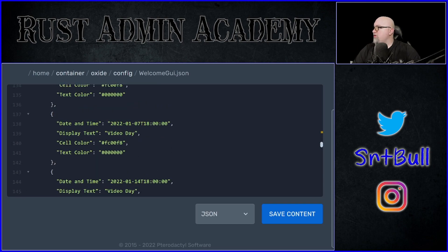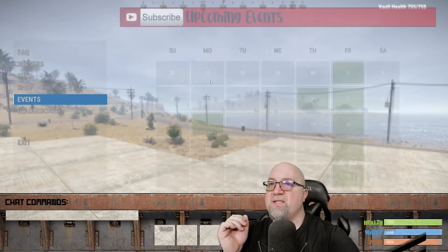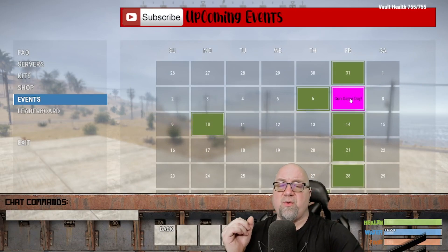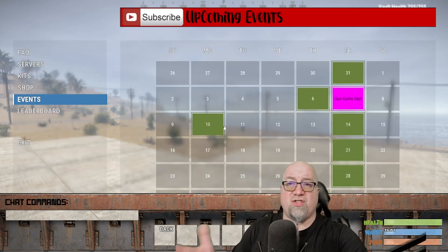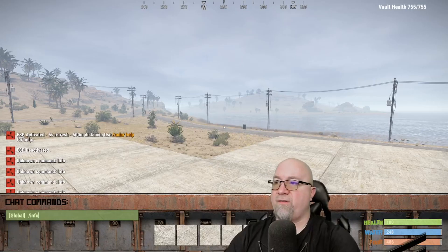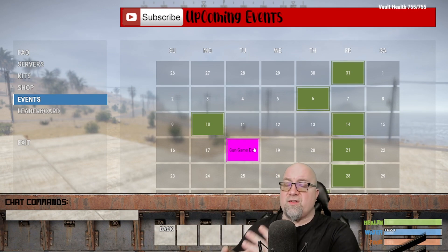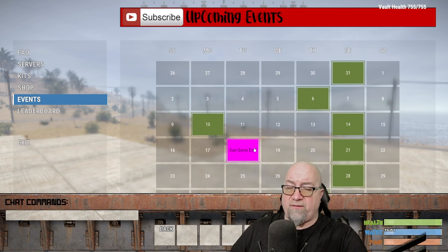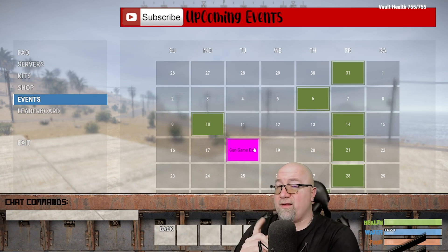Let's change one of these events to 'gun game day' just as an example. We're going to save, reload, go back to our server, do slash info, and bring up our events calendar. January 7th — I changed that to gun game day, and as you can see, I just updated that event just like that. Let's say I wanted to change the day from the 7th to the 18th — we can simply do that, save, reload, go back to the server and type slash info again. It's now switched to January 18th. If you decide you don't want the events calendar at all, you can just toggle that option to false.